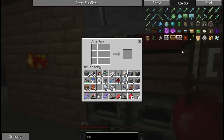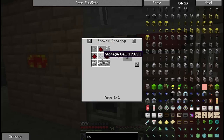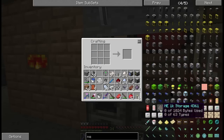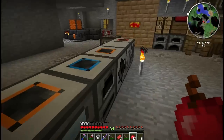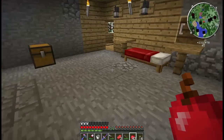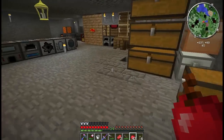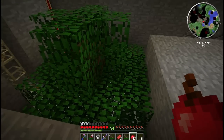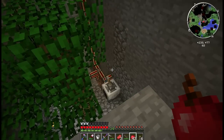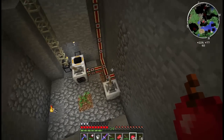For a MineFactory Reloaded farm I'm going to need a planter and a harvester. Yes, and a fertilizer — fertilizer is kind of optional but I highly recommend it. For the sake of keeping my boilers fueled, you'll want a fertilizer. Once you get it up to temperature, you'll only need like two cows.